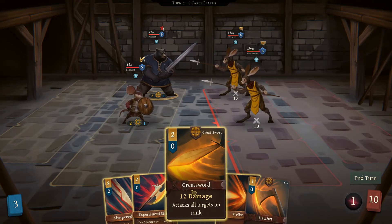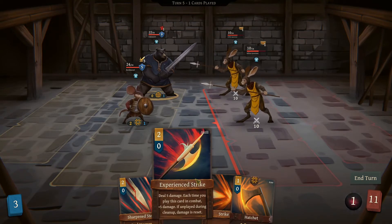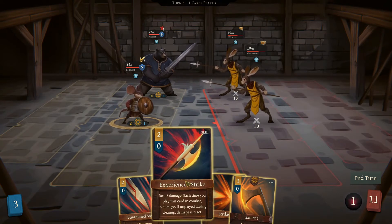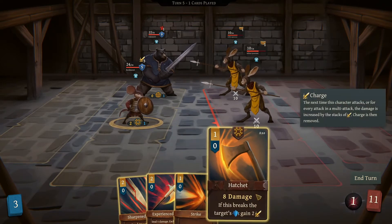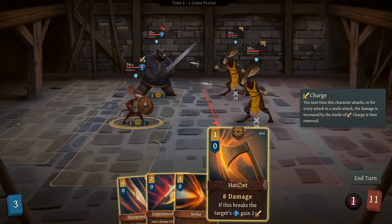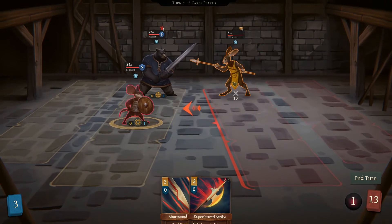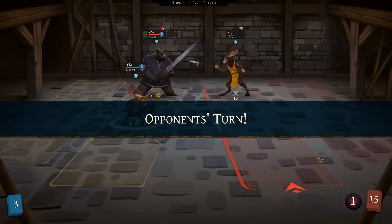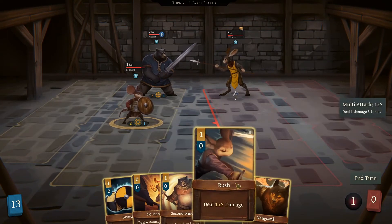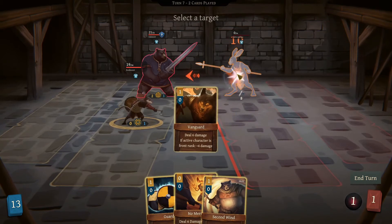This card is only used by him but it hits both of them, which is very nice. This one deals 8 damage, applies 4 bleed. This one deals 5 damage and each time you play it, it does an extra 5. I can apply bleed. We'll do that. Okay, this should be an easier one. There we go.